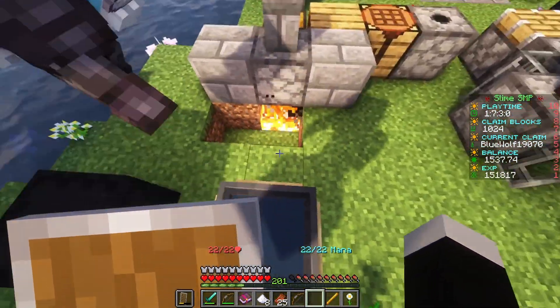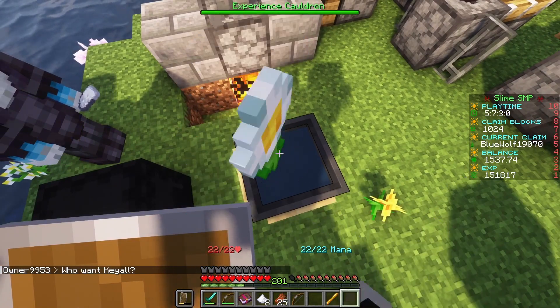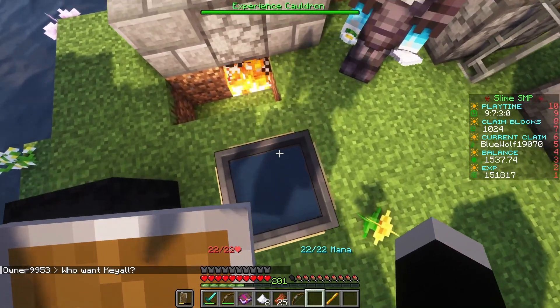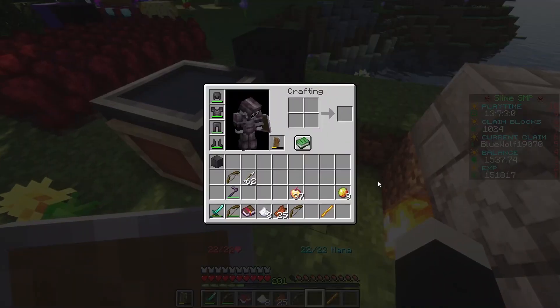You see this cauldron with item frames. Put the oxydaisy and the magic cream on it. Not in it — on the frame, like this. Kinda like that. That's where the item frames are.